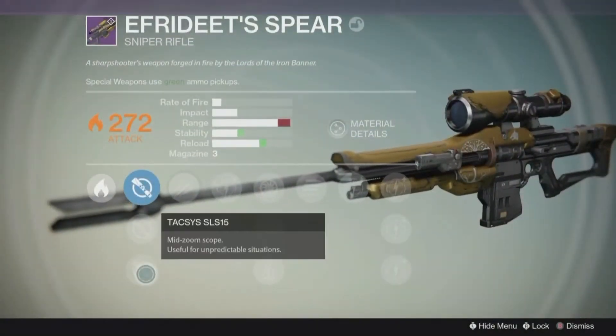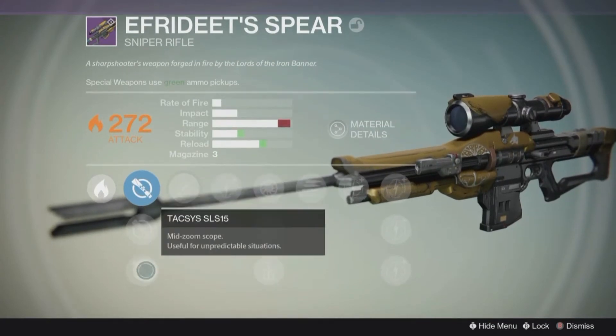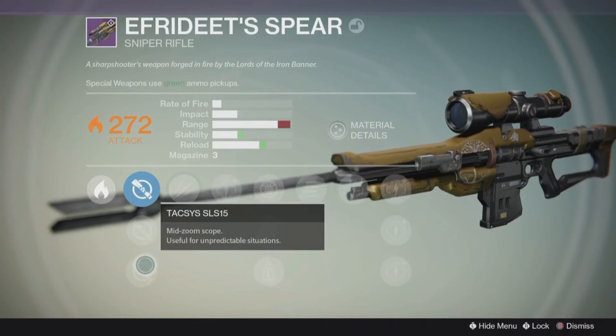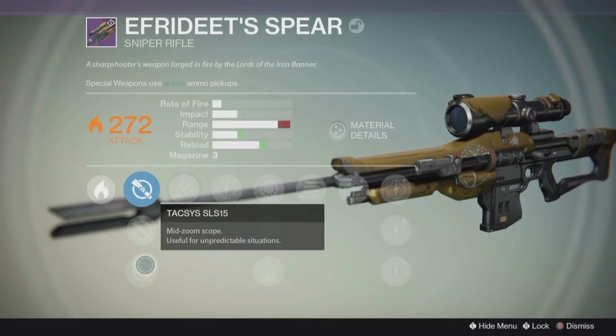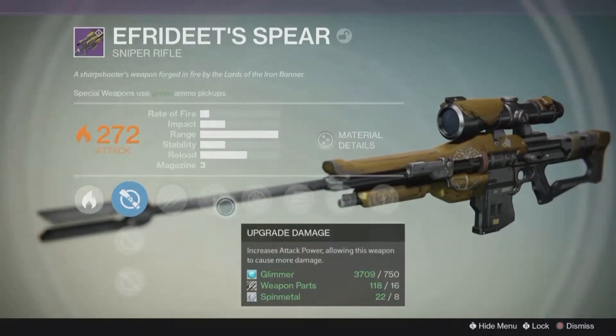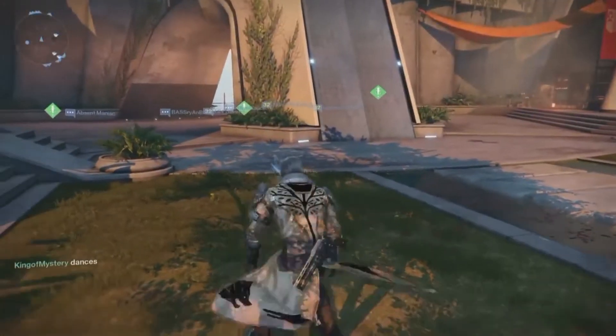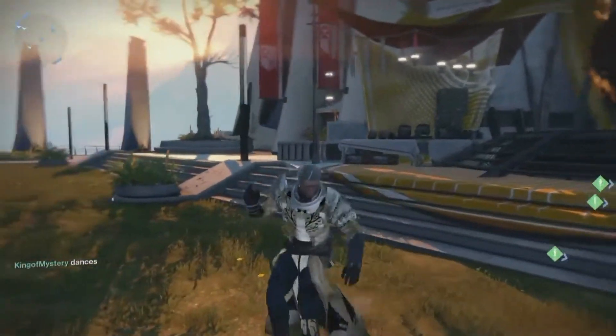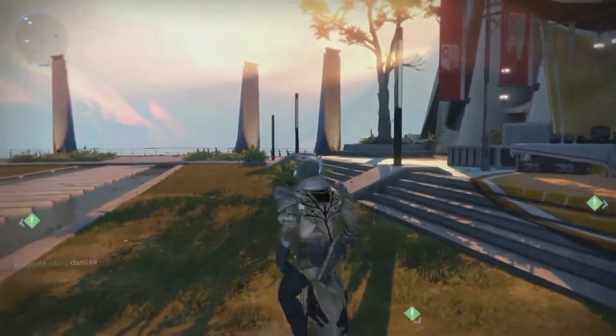Here is the winning roll for the Spear — a Solar E-50 Spear that has Unflinching and Final Round. I will most likely go with the Tac-Sys SLS-15 scope for increased reload and stability, and probably put the Perfect Balance perk on the right tier. Pretty good overall roll with the Ifredith Spear, considering I was prepared to spend so many more Motes of Light on it than I did.